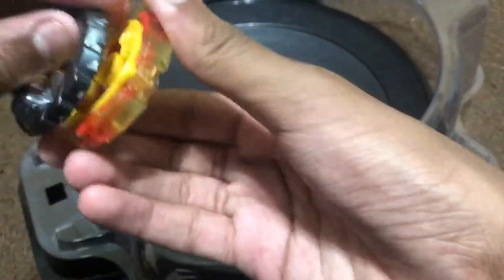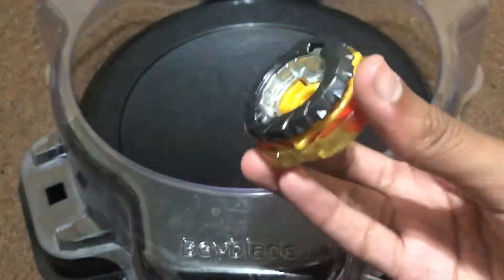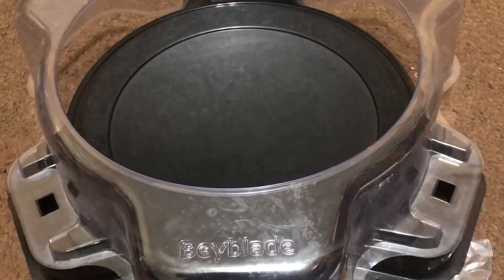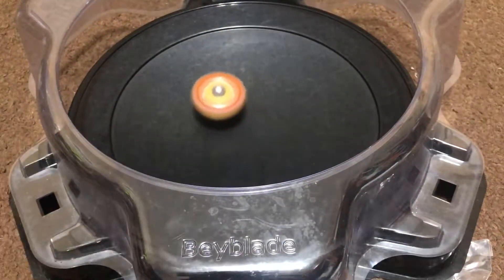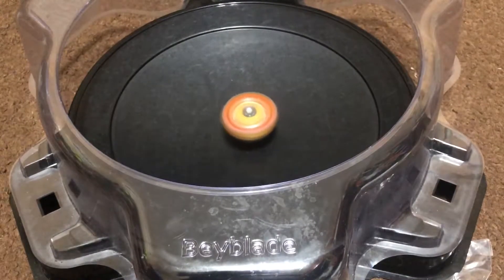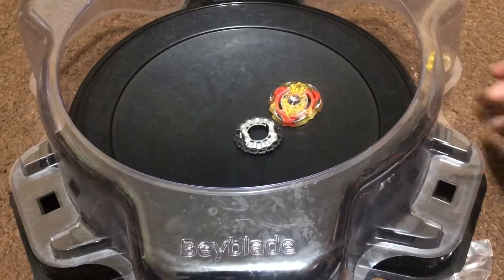Finally finished putting on the stickers — they look pretty nice and neat. Now let's do a test spin. Let's put it together. As you can see, the teeth are kind of not that sharp. That's a pretty nice and stable launch. Yeah, there it is — the weak teeth.